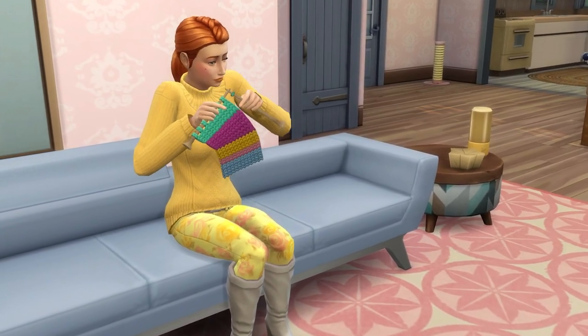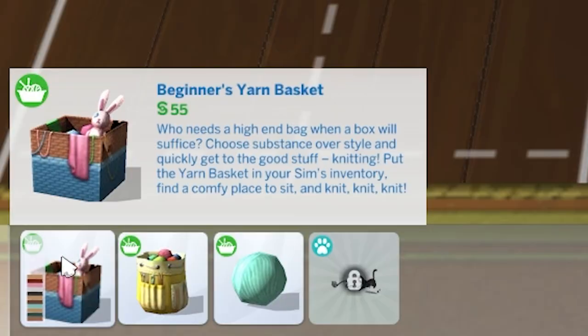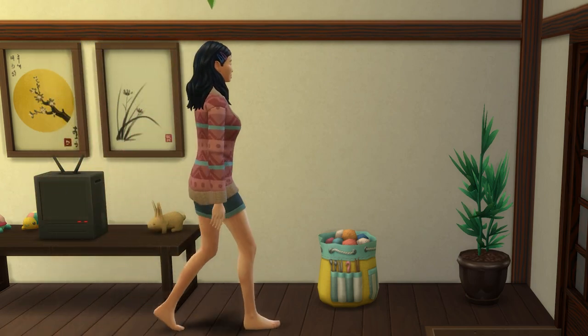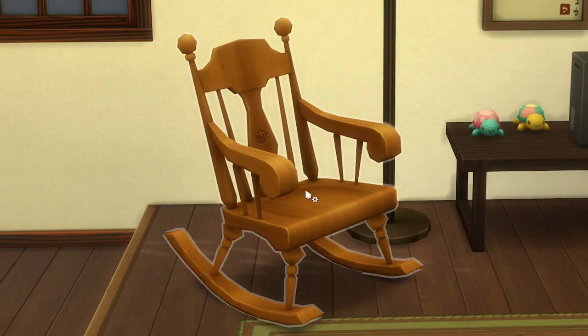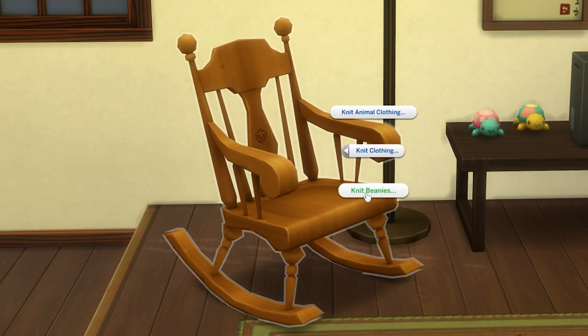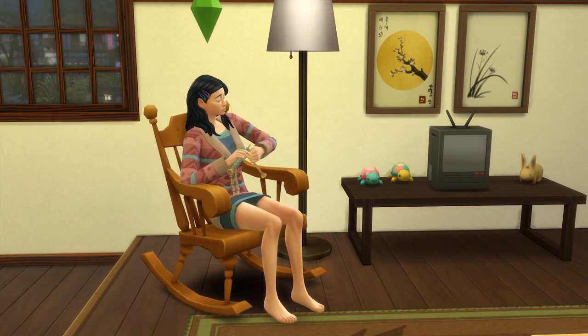Getting started: all you need to do is buy the Beginner's Yarn Basket or the Super Stash Yarn Basket before popping it into your Sim's inventory. Once it's in your Sim's inventory, when you click on a seat that has an empty space in front of it, a bed, or alternatively the object in your inventory, you'll gain the option to start knitting.